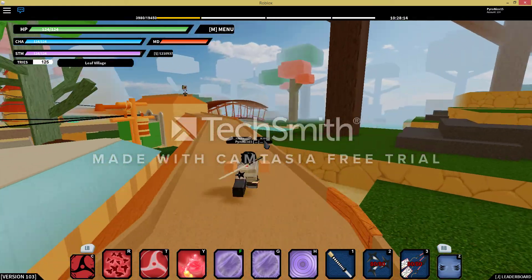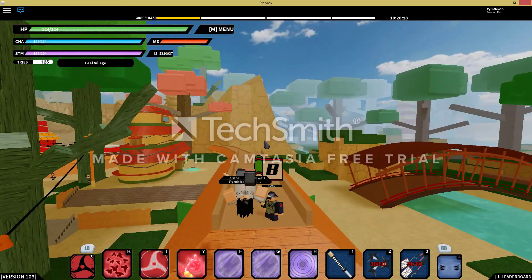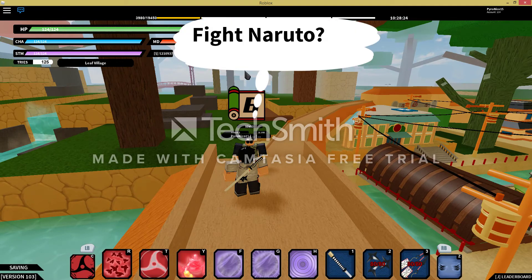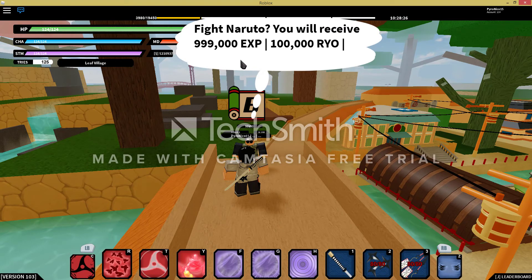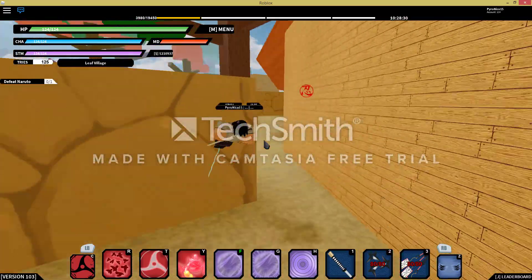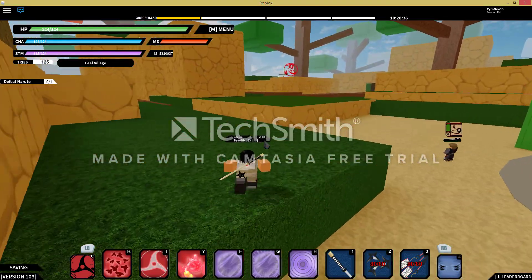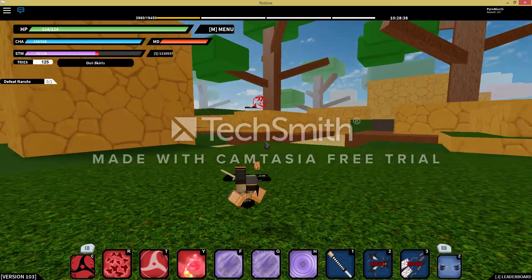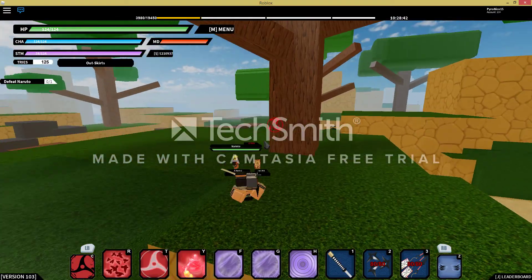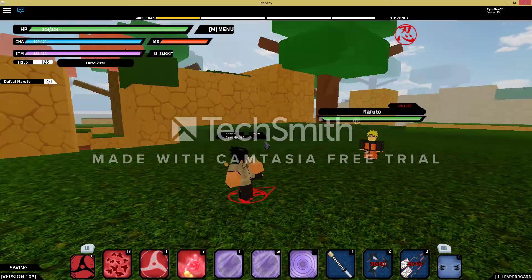I chose the Naruto boss, so let's see how that goes. Over here, click it — I meant to click it but I ran over there. We got the boss mission. Head over here to Naruto. Killing Naruto is going to be a lot easier since my Pyro account is way stronger than my other ones I showcased. So let's get into this.